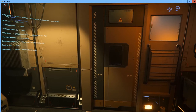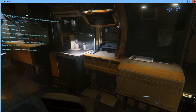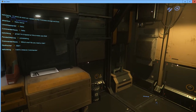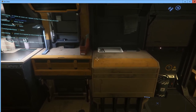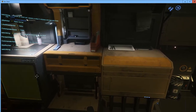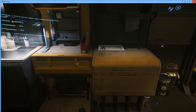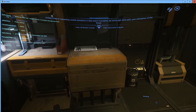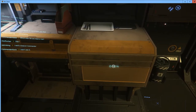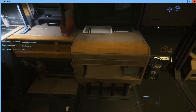Holding down the F key allows us to interact with our environment. As I move the mouse around, certain things become highlighted — those are things I can interact with. You need to be pretty close for the menu to appear; then it turns into a target and the menu pops up. For example, I have an 'open' option on this little cubby hole.